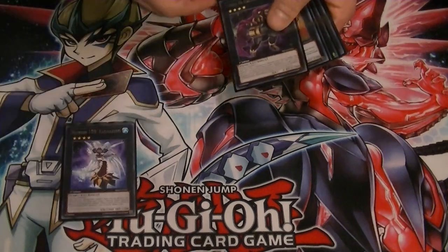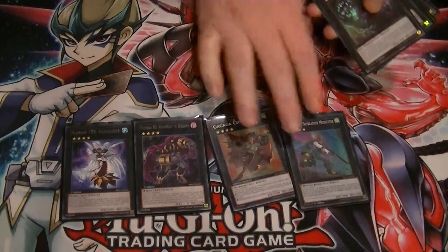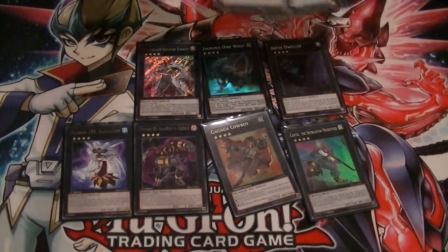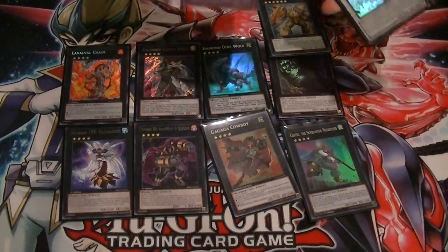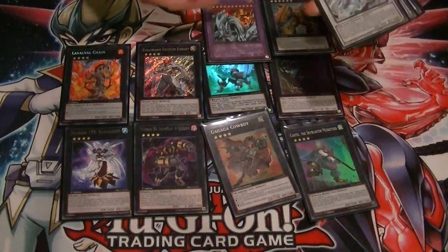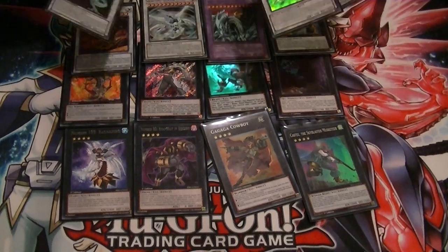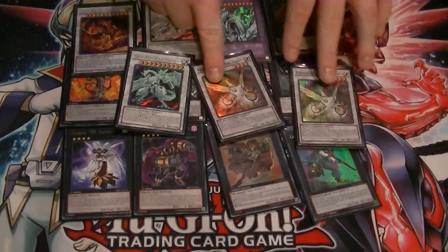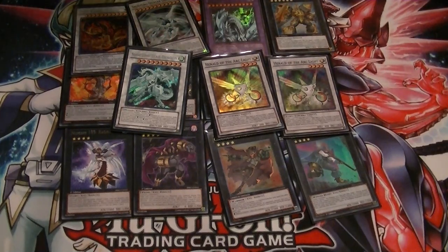Extra deck: got 103, Number 80, Cowboy, Castell, Abyss Dweller, Diamond Direwolf, Exiton, Lavalville Chain, Exector Excavetal, Dragon Master Knight for the Kaleidoscope play, 1 Quasar, 1 Star Eater, Shooting Star Dragon, and 2 Herald of Arcs. The reason for the Heralds is, when they're sent, you can add any ritual monster or spell to your hand and keep your plays going.